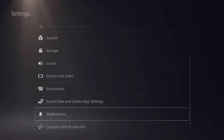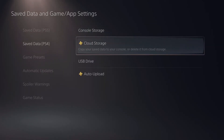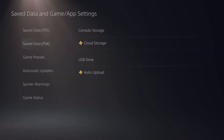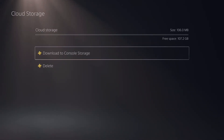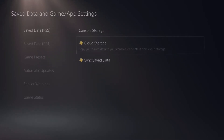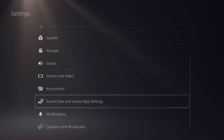If you saved any data from PlayStation 4 and want to retrieve it, go into Save Data and Game App Settings in your Settings tab and you should see your cloud storage space. Click on Cloud Storage, then choose which game you want to download, and you'll have all your game save files that you uploaded from your PlayStation 4.